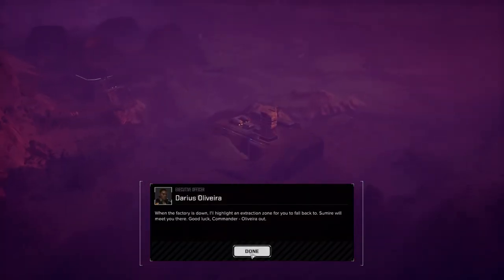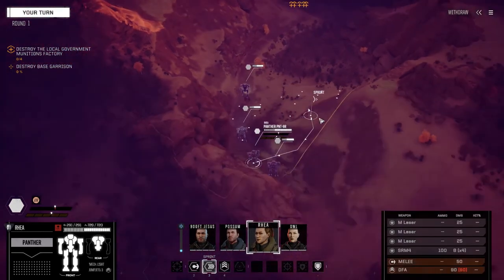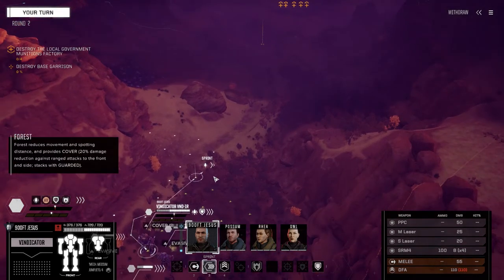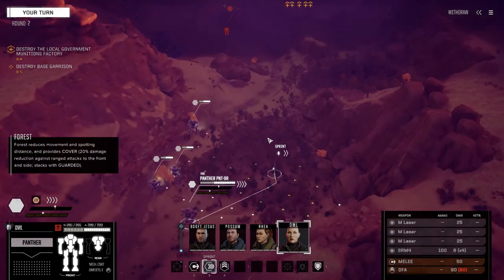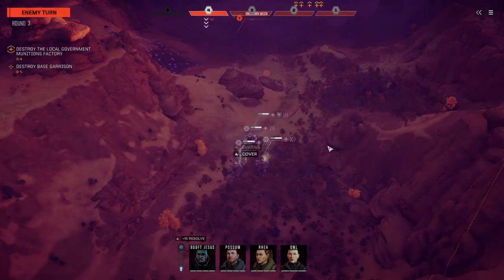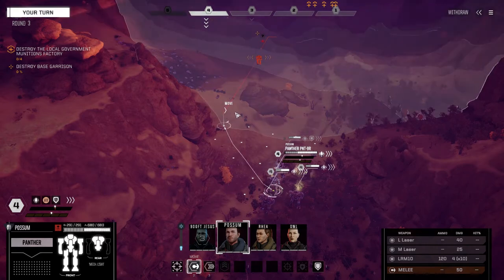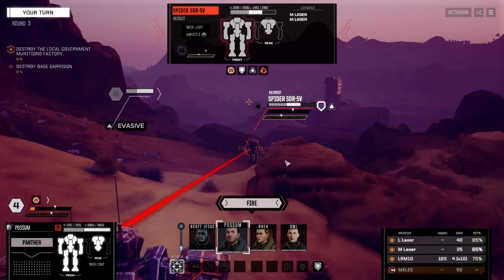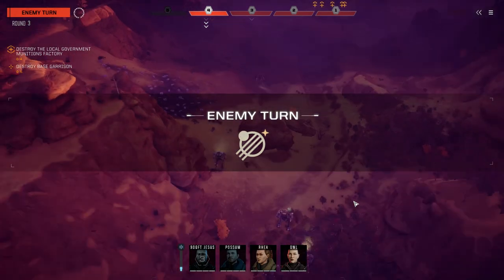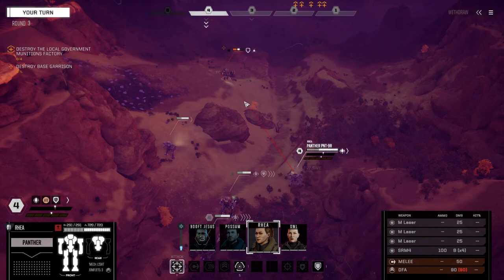Here we go - base destruction. I know this map well, should have no problem. Let's get our guys into the trees just in case their turrets can shoot long range. Got to watch out for their scouts, so keeping ourselves in the trees. Enemy contact - let's find out what we're up against. Chances are it's a bunch of half-skull mechs. Going Possum first - we've got a Spider with minimal armor. Fire everything.